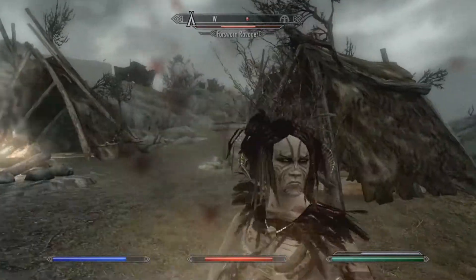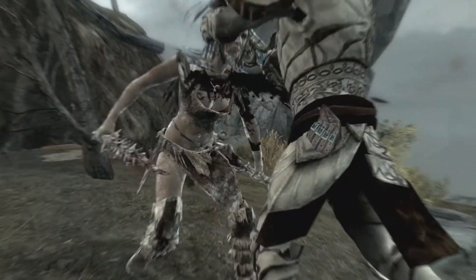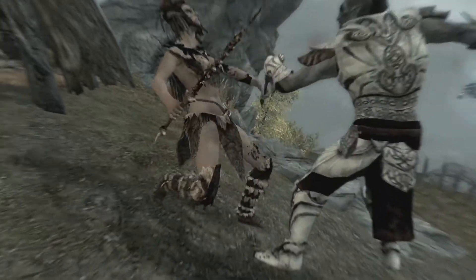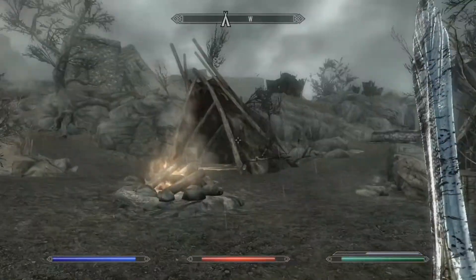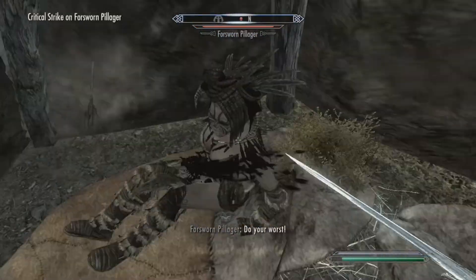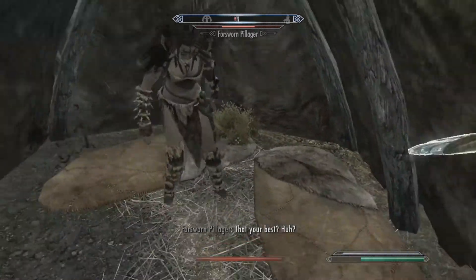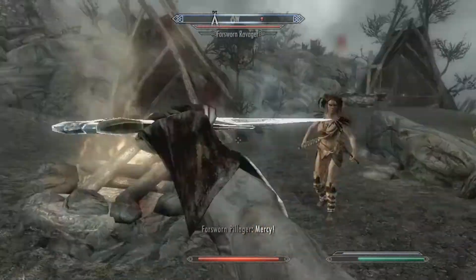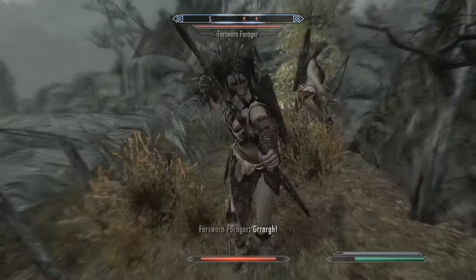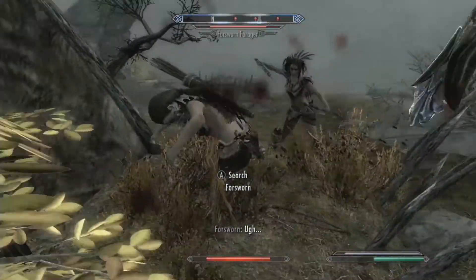The 5 points of frost damage increases per level bracket by 5 points, capping at 30. This sword has the second highest damage after Miraak's Sword. So this is the strongest sword with probably the strongest enchantment. That's kind of where Miraak's Sword falls short — it doesn't really have the best enchantment. But Chillrend has really good enchantment and I really like it.